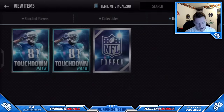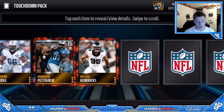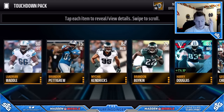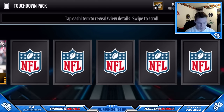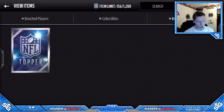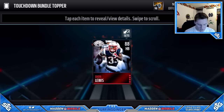Let's go ahead and open our last two Touchdown packs. We've already gotten two Final Edition players and the bundle topper is still coming. If we get a different Final Edition player, we're probably going to have to complete that set. We get a Harry Douglas Veterans player — nothing too fancy. One more Touchdown pack, and we get another Mario Rights Game Changer. Moving on to the bundle topper — wow, it looks so sick. And it's another Dion Lewis! So I'll definitely have to sell at least one of them.